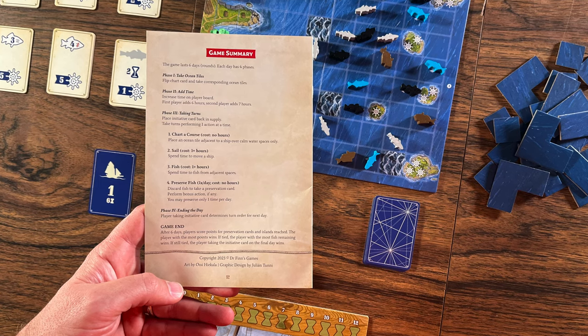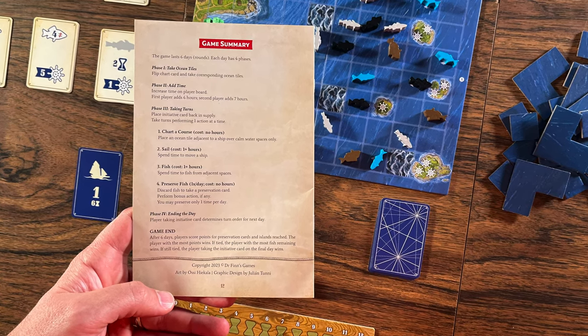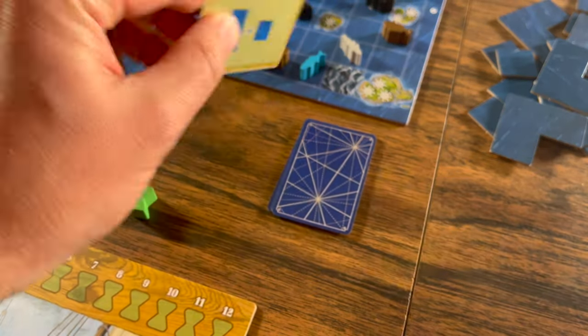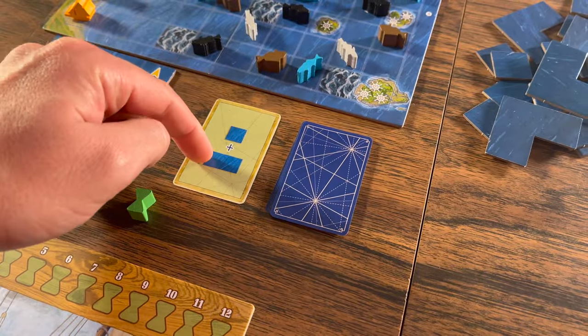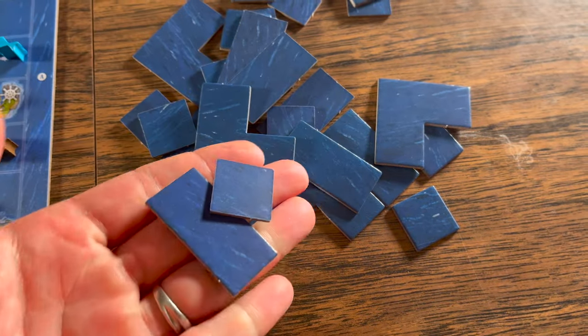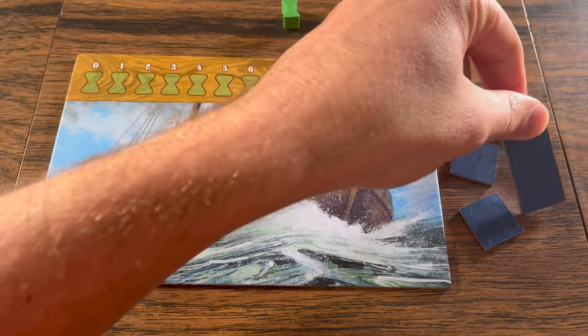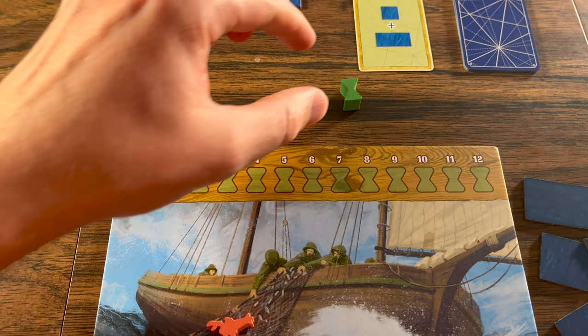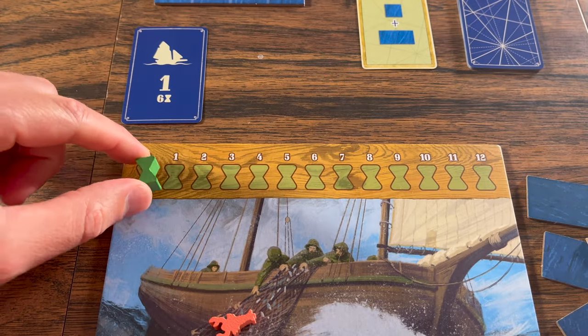The game is designed by Steve Finn and published by Dr. Finn's Games. The game is six rounds long where you will follow four different phases. First, in the Take Ocean Tiles phase, you will flip over the top chart card and both players will take the ocean tile shown on the card and place them in their own personal supply. This gives players more tiles to chart their course with.